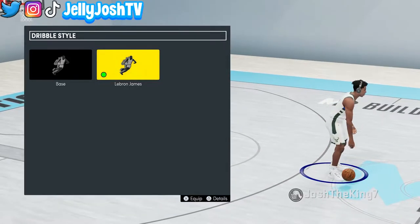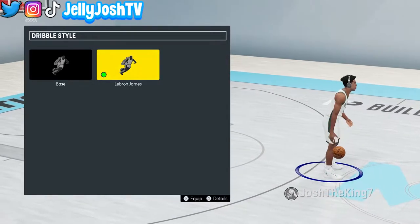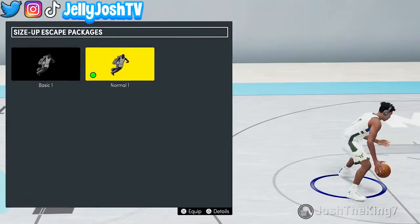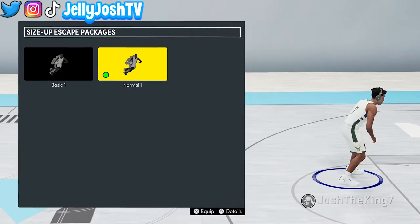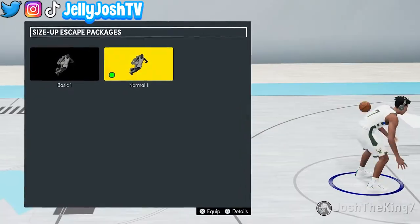Dribble style doesn't really matter too much — it's pretty much just left stick dribbling — but for my dribble style I have LeBron James on. And here's where we get into the good animations. For size up escape package I have normal one on. This one is really nice, it has a nice escape animation.